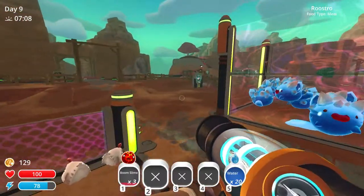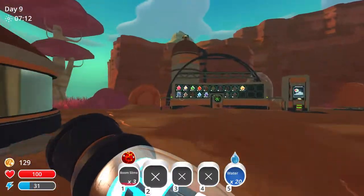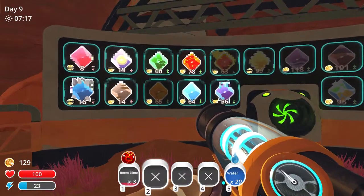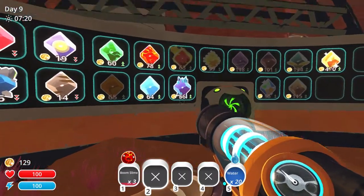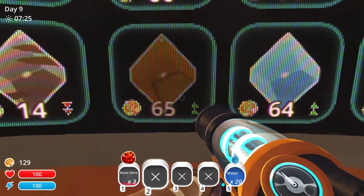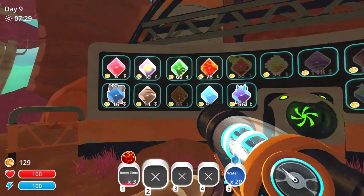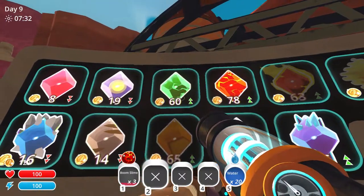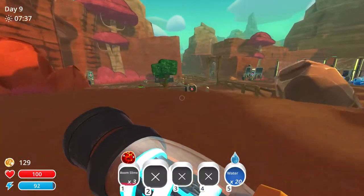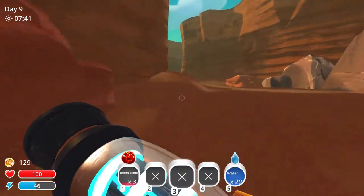Let us take a look at the prices for plots because I could definitely use some more money. Everything is going down except for the water plot, the chemical plot, and the explosive plot — and that one is pretty good as well. I think that's honey, a honey plot, because you can actually find honey slimes. I think what I'm going to do today is try and get those radioactive slimes and find a place for them to be.